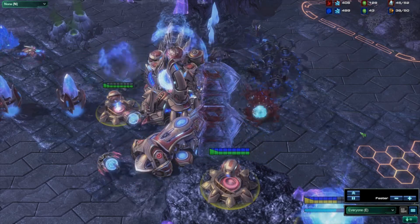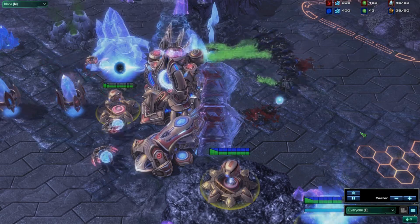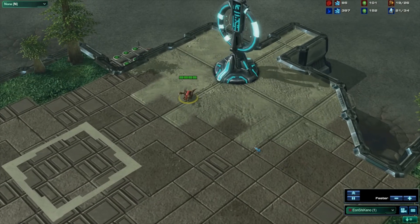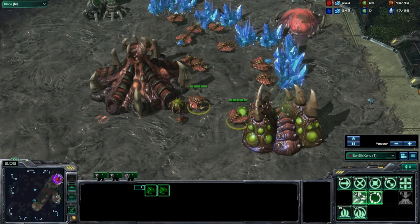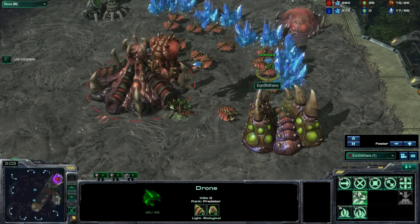Your opponent can decide to go for a full wall-off, and that will greatly reduce the effectiveness of this build. The build opens up with 6 speedlings to gain map control and deny scouting. Place the zerglings at choke points and Xel'Naga towers. Pull two drones off of the extractor once you get 100 gas, and then remember to add them back once you remove the scouting probe from your base.